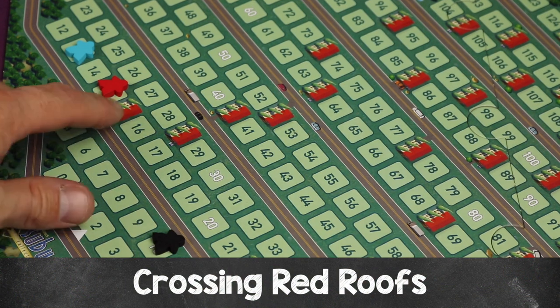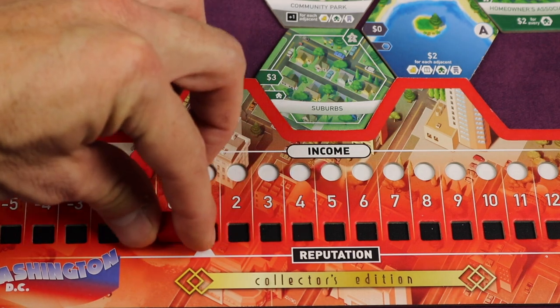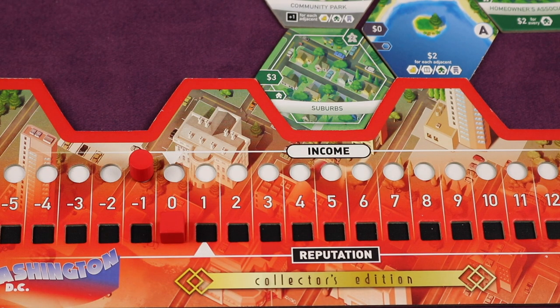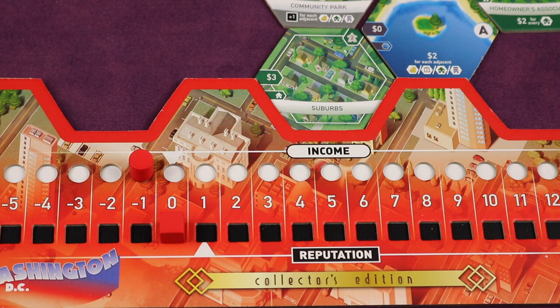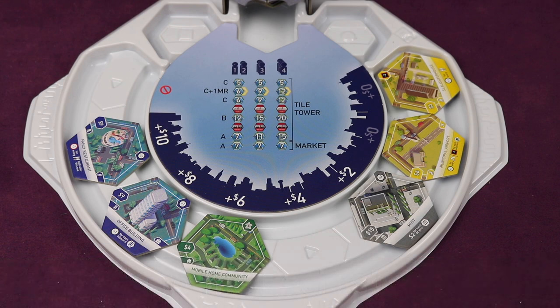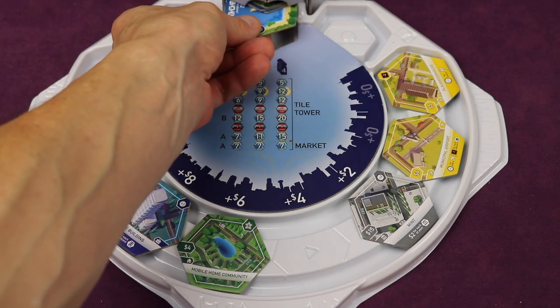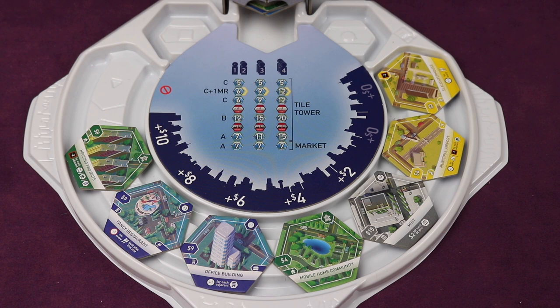As the game progresses, you'll notice red roofs on the population track. Passing one means your borough is growing, costing more to maintain and losing small-town charm — so you decrease both income and reputation by one spot for each red roof passed. If passing multiple red roofs at once, apply each penalty immediately before any other tile adjustments. If either income or reputation is pegged at the bottom, it can't go further. The fourth and final step each turn is adding a tile to the real estate market: grab the bottom tile from the tower, place it in the empty slot, slide all tiles down, and pass to the next player clockwise.